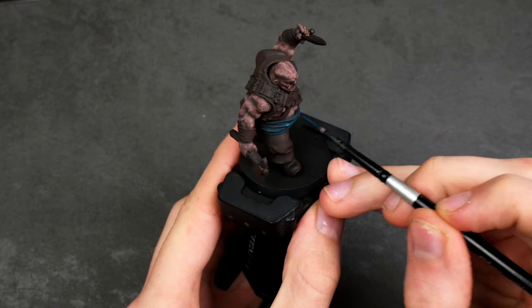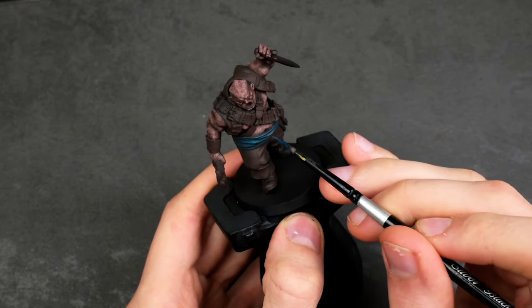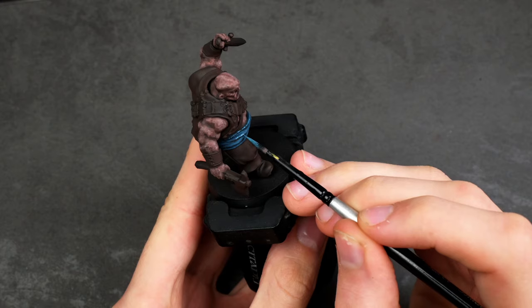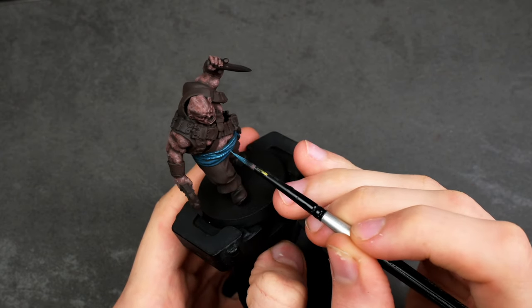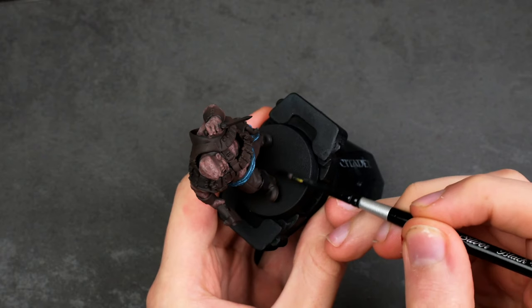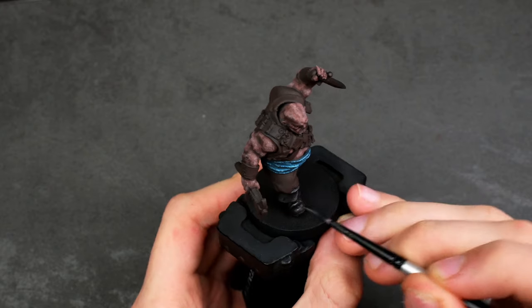I still ended up mixing more blue just to bring some of it out, however I never went to pure blue, then adding a little bit of white for the highlights. When I was looking at some of the warbands that people have painted, they always have this very colorful aesthetic while also looking quite grimdark. I knew it was going to be something difficult to achieve, but I still wanted to try something similar. So I did my best to incorporate a lot of these very bright saturated colors, but at the same time keep the overall aesthetic of the miniature quite grim.